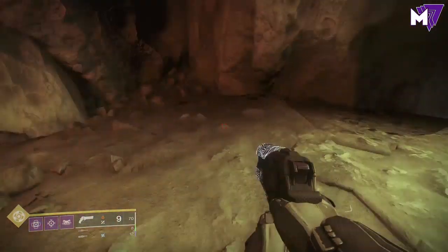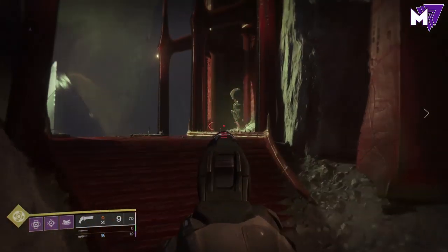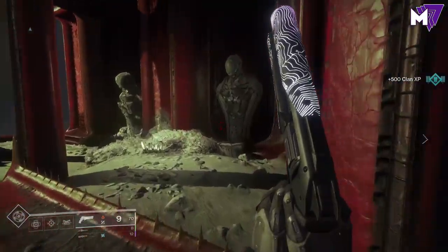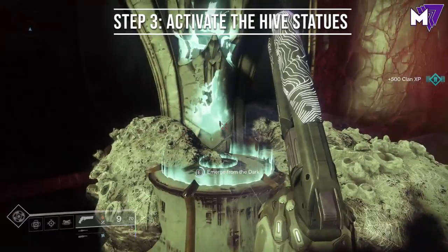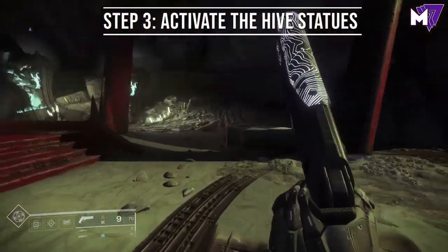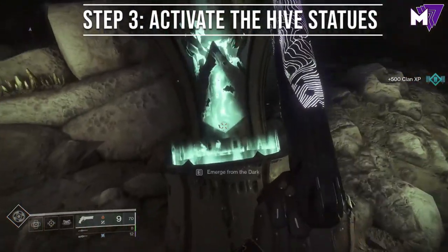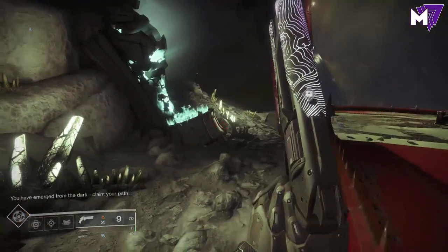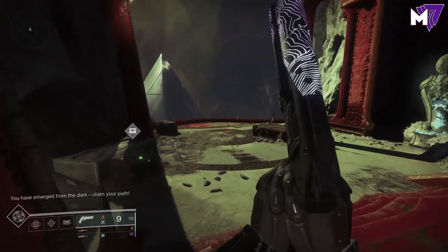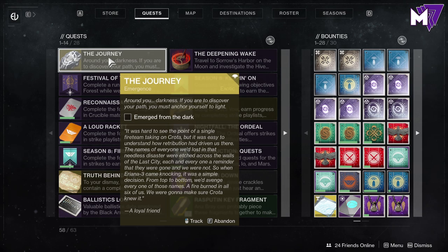For those who've used the portal and remember the story missions, that's actually where you spawn over there. Go over to this area and you'll see the Pyramid Ship and four hive statues. You need to activate all four of the hive statues — it will have a prompt called Emerge from the Dark. Once you've done that on all four statues, you'll see a text notification that says 'You have emerged from the dark. Claim your path.' Pick up the chest that spawns and you'll get the exotic quest called Emergence and the Journey.